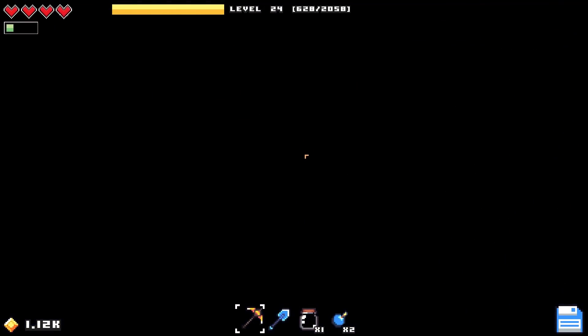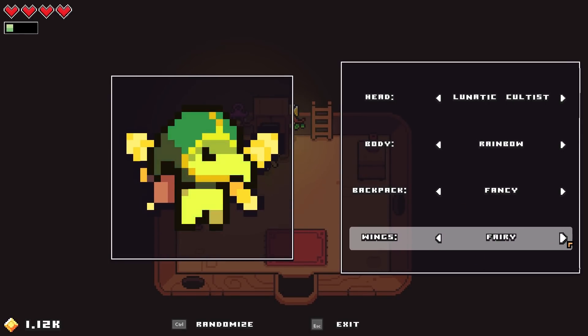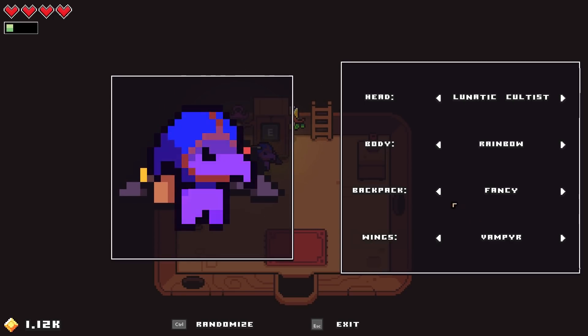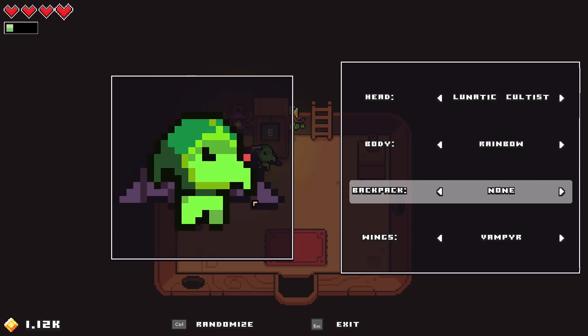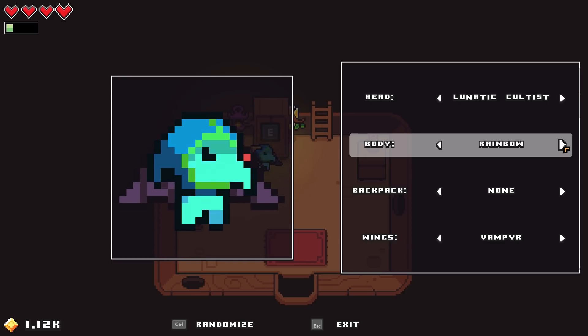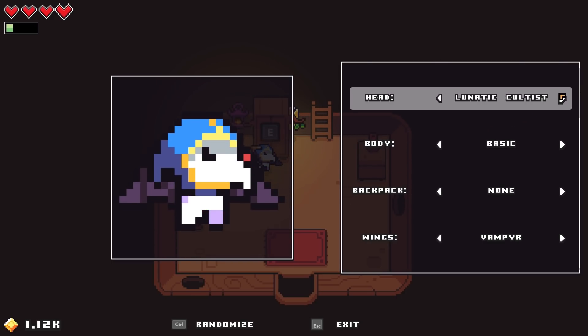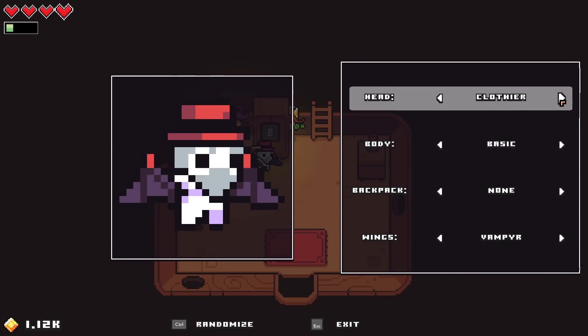We actually found them inside a chest in the previous episode, so let's see if it's something we can put on. Vampire wings — we're definitely going to have to take off our backpack to see them though. They're a little bit smaller than the fairy wings, but they're still pretty cute. I think we could probably find a pretty good combination to use. We'll change our body back to basic for now, just so we can see all the different options. We could use the Plantera hedge — that hat actually matches the little spikes on the wings quite well.